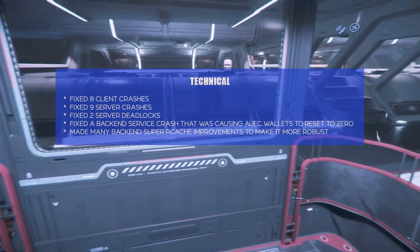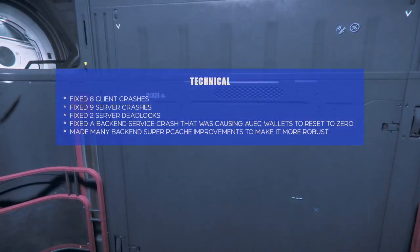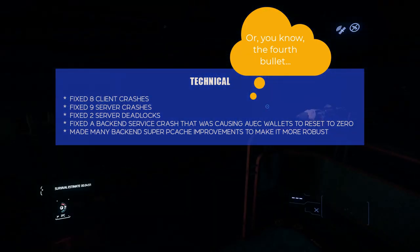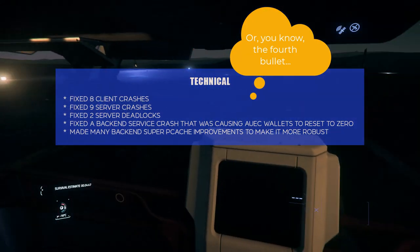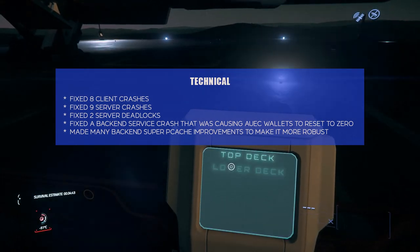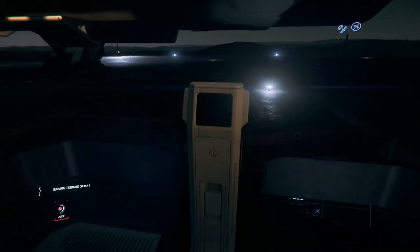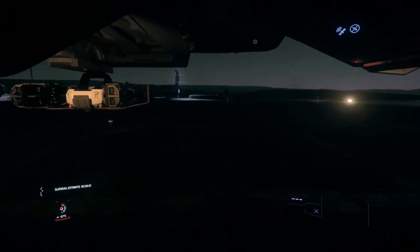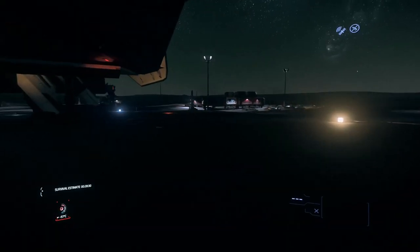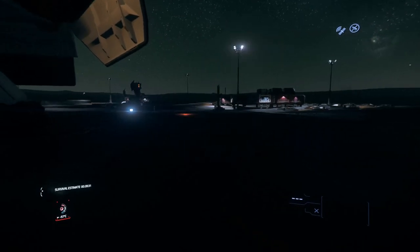Maybe except for that fifth item — fixing the AUEC wallets resetting to zero. I've had that happen to me, not to zero but down to four credits before — that was pretty bad. Anyway, there you have it — welcome to the latest patch for 3.17.2. Thanks for watching and have a great day.